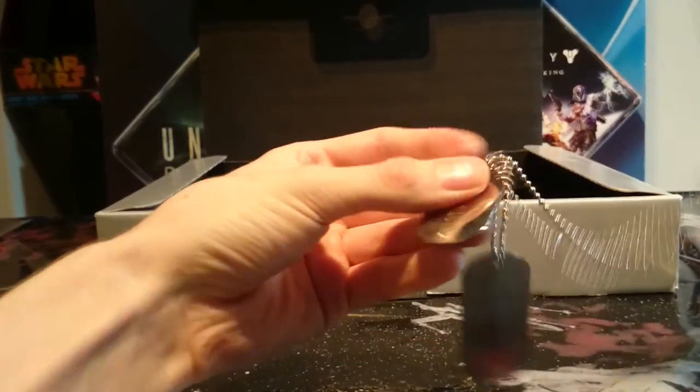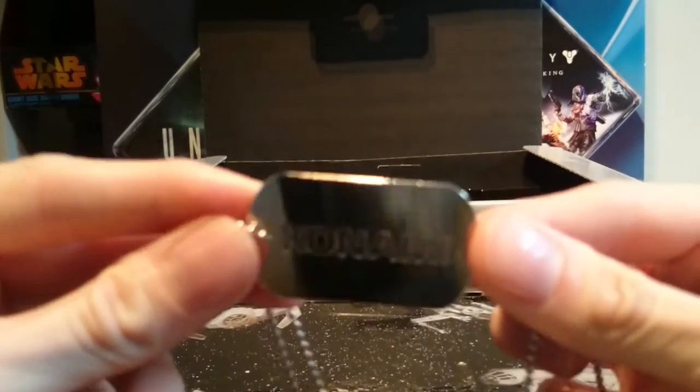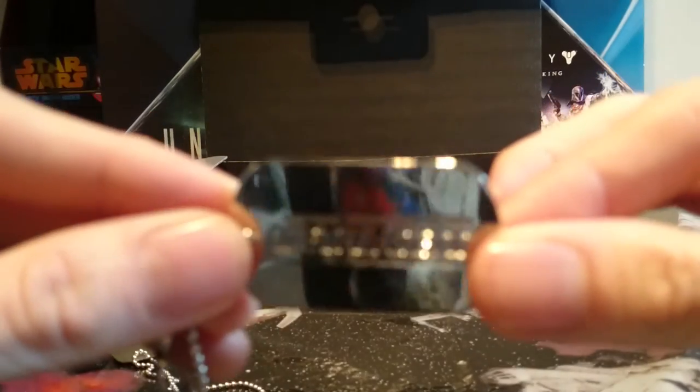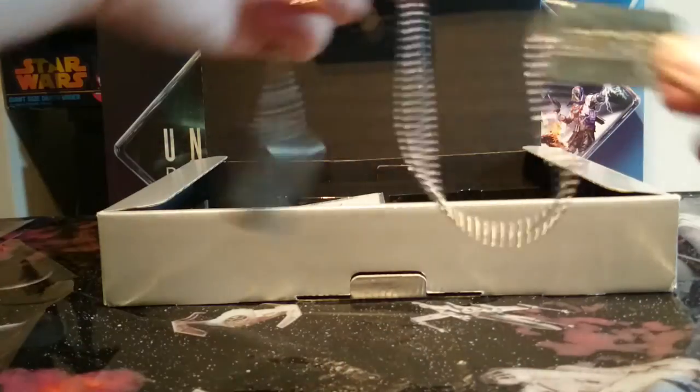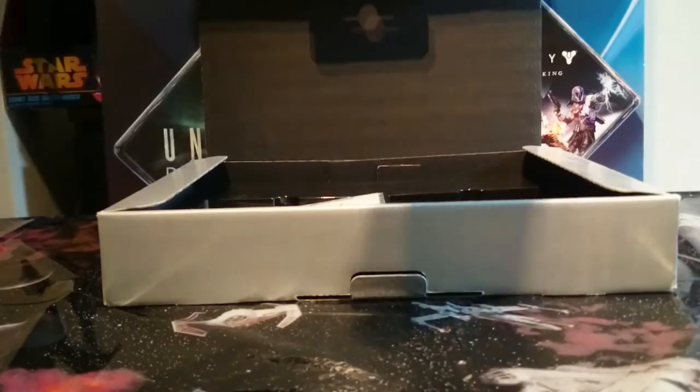These are dog tags, obviously, as you can see. So the first one there — you can see that — says Konami, and the second one is the Metal Gear Solid logo. They do look really, really nice, so I'll put those in there.